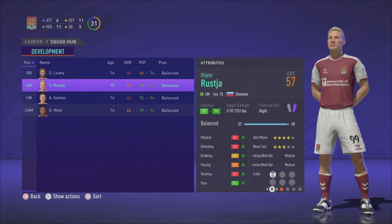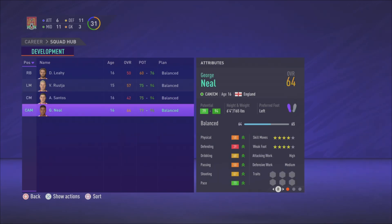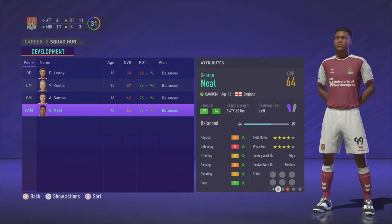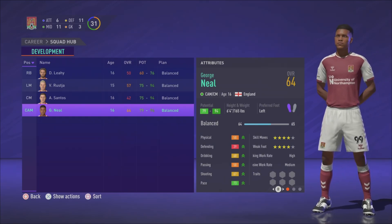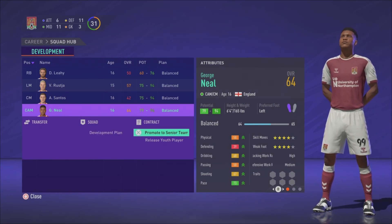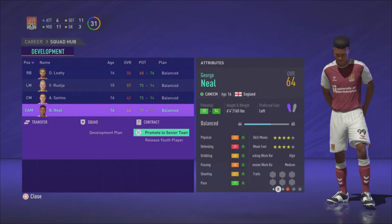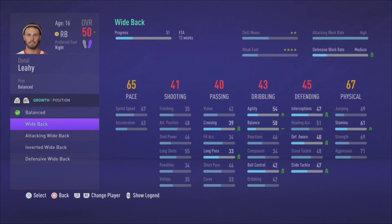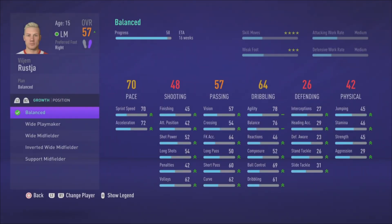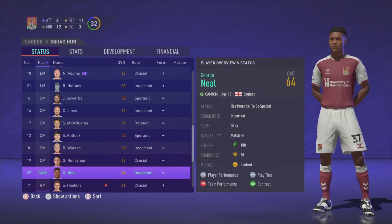From the youth academy, Donnell Lehe doesn't look great, but William Ruscia looks pretty good for Slovenia. Aiden Santos has very good potential but a very low overall currently. George Neal looks first-team ready — I like that they give you one of these promising youngsters. If he gets too good I could sell him on to expand the team, but if not I'll keep him. I'll promote him pretty much straight away and George Neal takes the number 37 shirt.